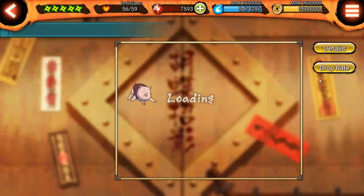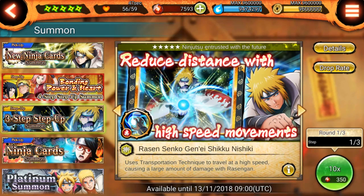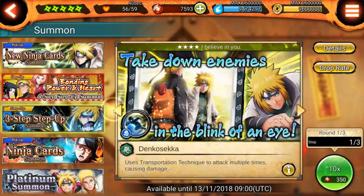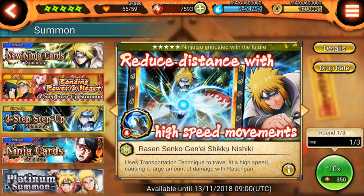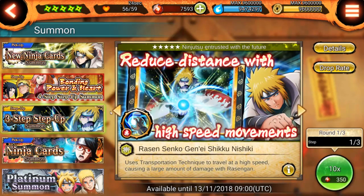We also have for 350 Shinobi Bites you can do 10 singles or a multi summon, which is crazy because it's usually worth 500 — so you're pretty much saving 150 Shinobi Bites for a multi. And if you do the full steps, you can get his ultimate guaranteed — it's guaranteed on the third step, so it's only a three-step summon. That's actually crazy — three-step summon, guaranteed on the last step.